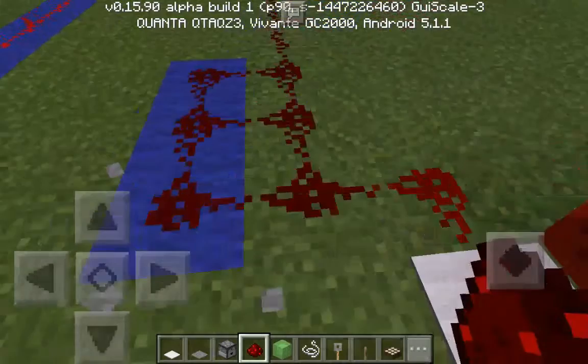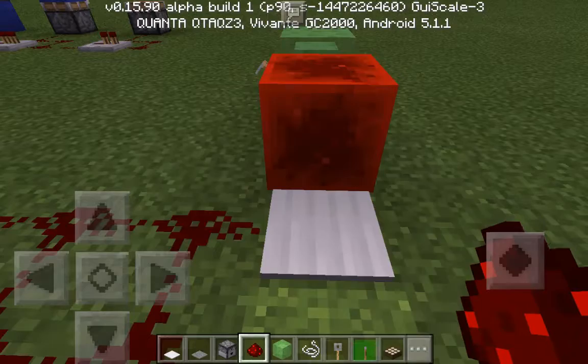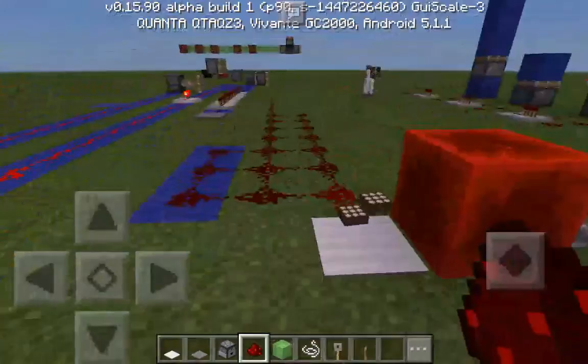Next is the weighted pressure plate. There is a gold weighted pressure plate, which is for light objects, and a white pressure plate for heavy objects. The density will be listed if you search 'density of objects in Minecraft.' Items that are not heavy enough will not activate the signal.